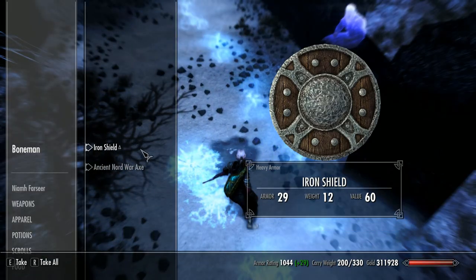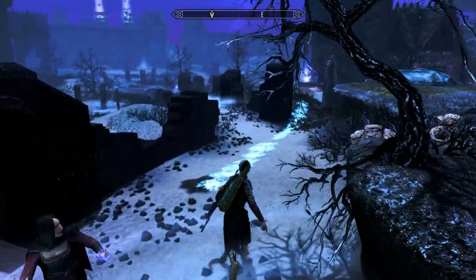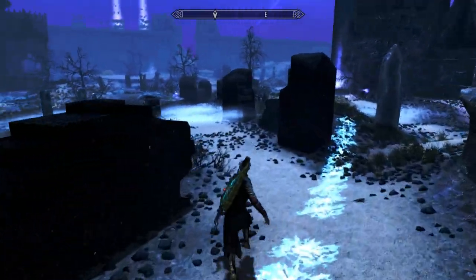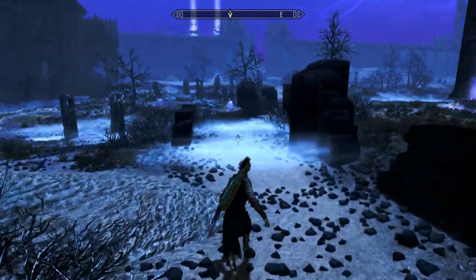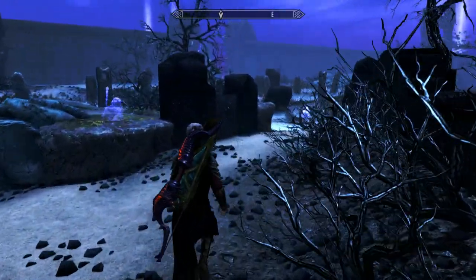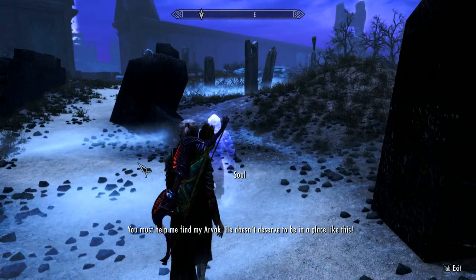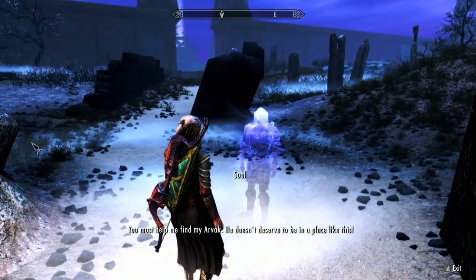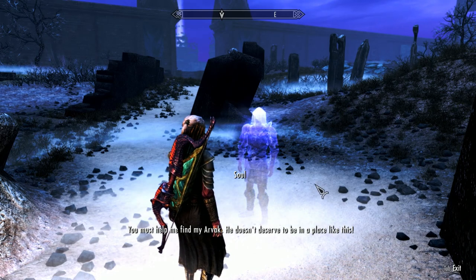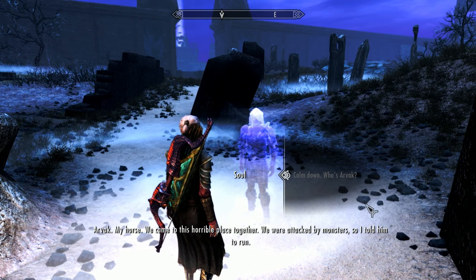Okay, we got a Commissile gem here. Cracking on. This is a guy I want to speak to. 'You must help me find my Arvak. He doesn't deserve to be in a place like this.' Calm down - who's Arvak? 'My horse. We came to this horrible place together. We were attacked by the monsters so I told him to run.'